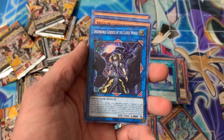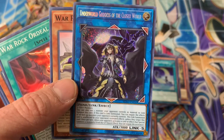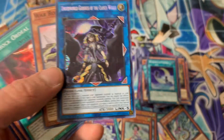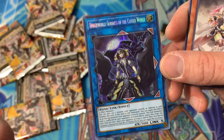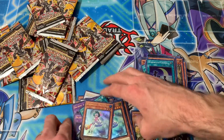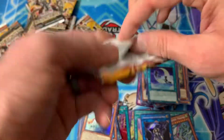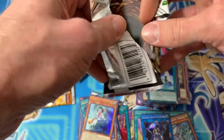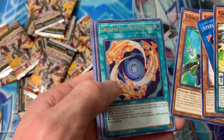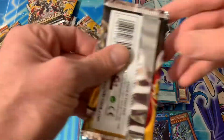Oh yes yes we got it! Yes, I'm so happy we pulled this — that card is gorgeous. Wow! Underworld Goddess of the Closed World. So that's our fifth secret rare — not bad. I'd really be happy if we can pull at least one more secret rare. That pull right there makes up for a decent amount of this. I mean it's a good card, but it's not extremely expensive right now — but it at least makes it worth it currently to get that.